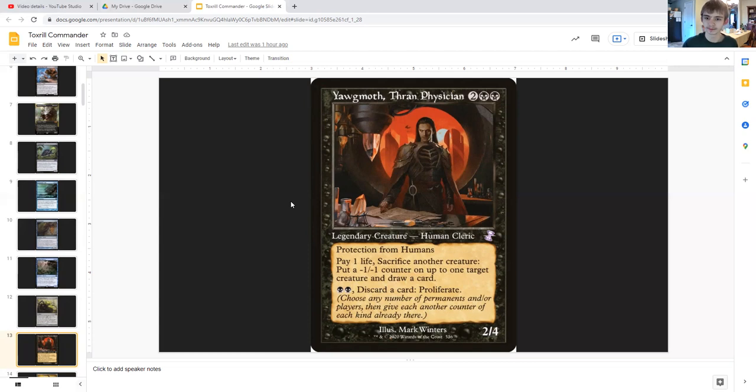Yawgmoth, Thran Physician is a 2/4 legendary human cleric with protection from humans for two generic and double black. You can pay one life and sacrifice another creature — which goes nicely with our slugs — to put a minus one minus one counter on one target creature and draw a card. For double black you can discard a card and proliferate. This alone lets us draw cards off the slugs we sacrifice, makes it easier to kill opponents' creatures, and lets us proliferate while discarding cards we don't need.